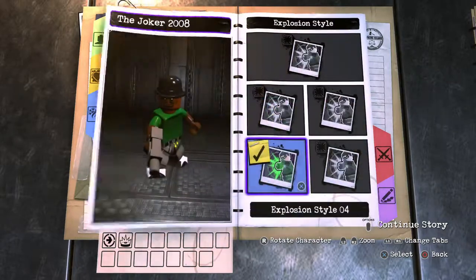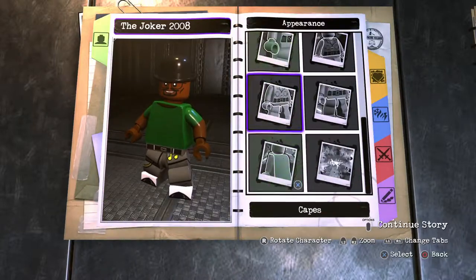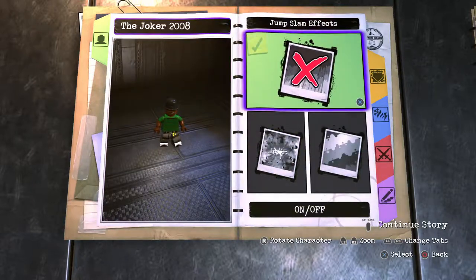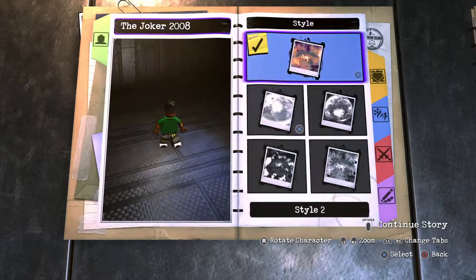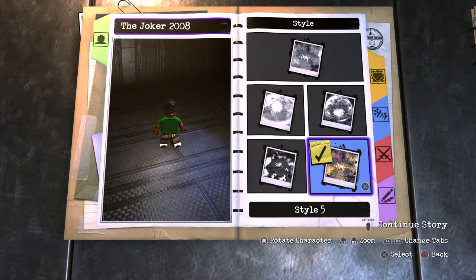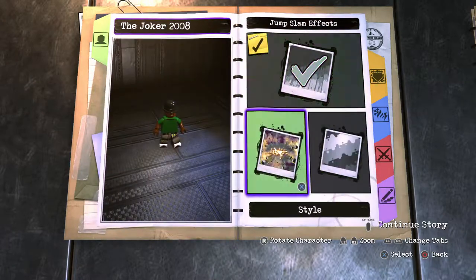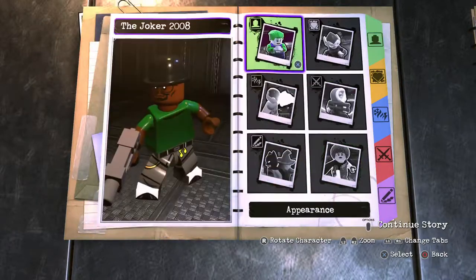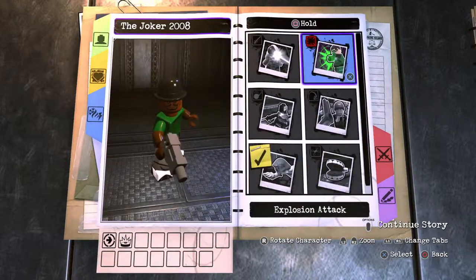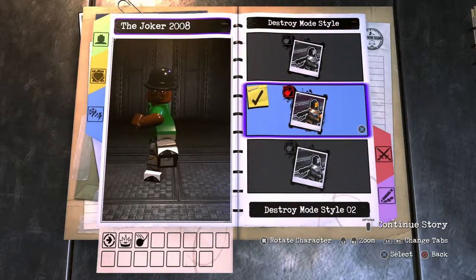That is number four. Go back out real quick to appearance, scroll down to effects, and make sure the jump slam effect is off. Going back to abilities: I did the square button and the circle button. Hold circle will be your destroy mode — try number two, yeah, that's about right. And finally, going on to the X button: double jump it, that's double jump number one.